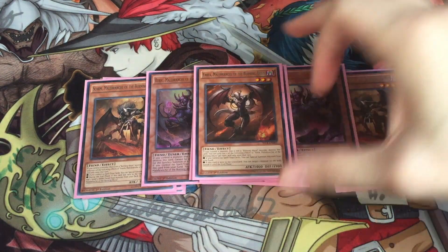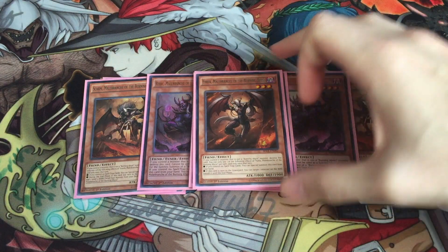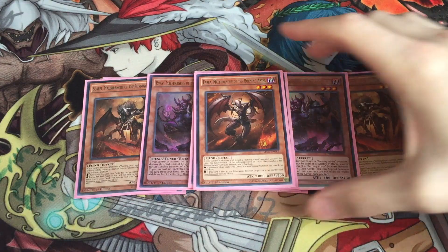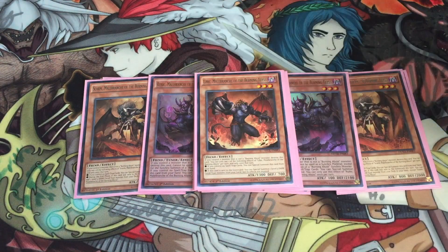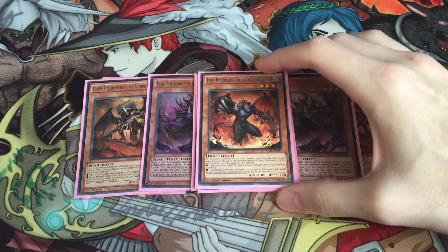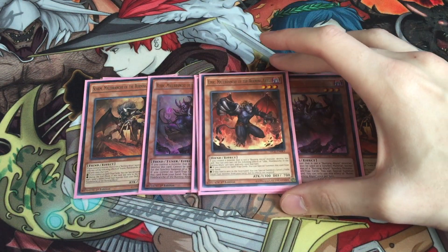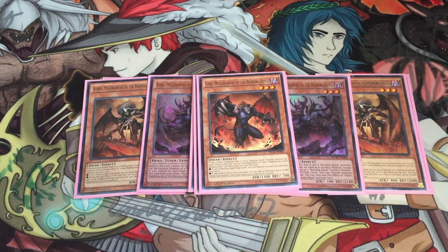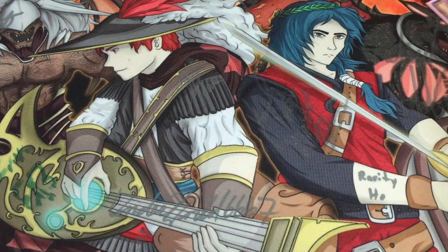One copy of Farfa — I felt like I didn't need more copies, especially with Kozmo and Magispector being untargetable. But the instances I did need it, Farfa was super clutch and I'm happy I ran the one. I didn't feel like I needed more than one. Then to round out the Burning Abyss lineup, one copy of Libic. Libic is really good, especially in tandem with Mathematician — it helps extend your plays and unclog monster-filled hands. I ran two at Nats but didn't feel I needed the second one.